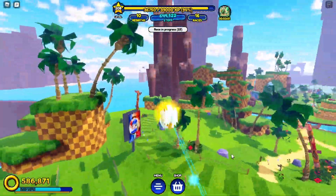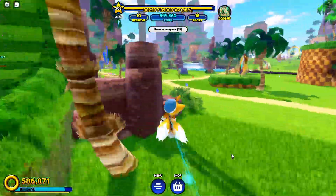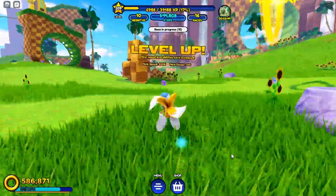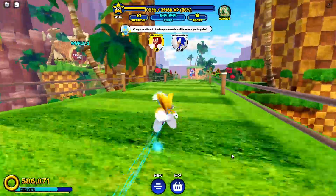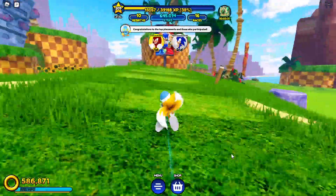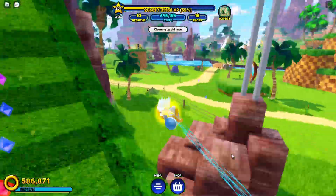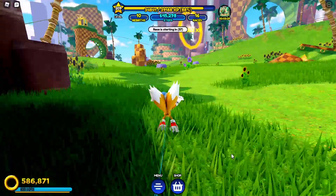You have to collect cards — not just one, but at least a hundred of these cards that are laying around the map. On the side of the screen it will tell you that character fragments are appearing in, for example, Green Hill or Lost Valley. You have to go to whichever world it tells you, find the fragments, and if you collect a hundred of them you get a new skin.